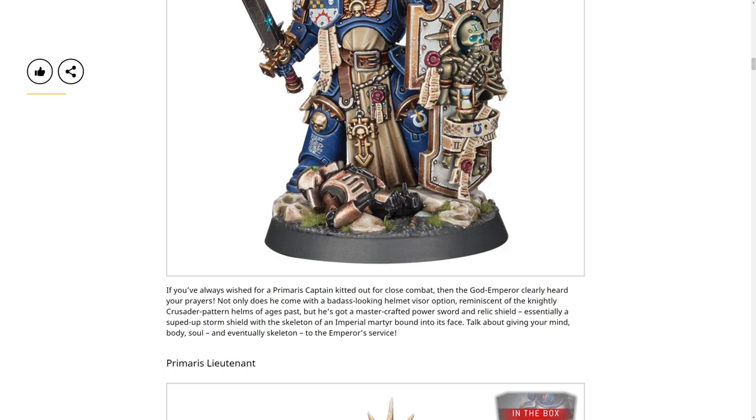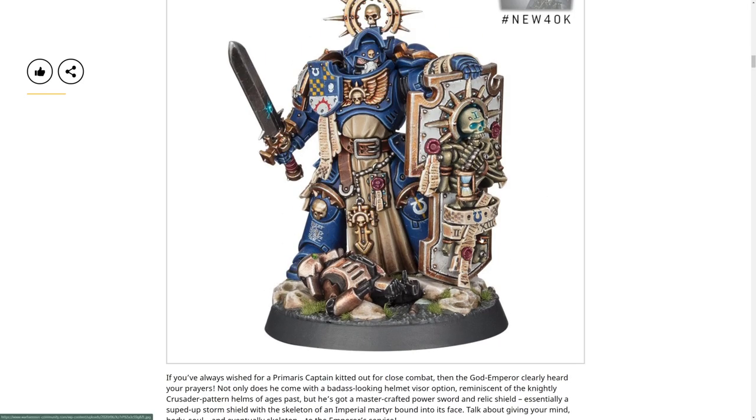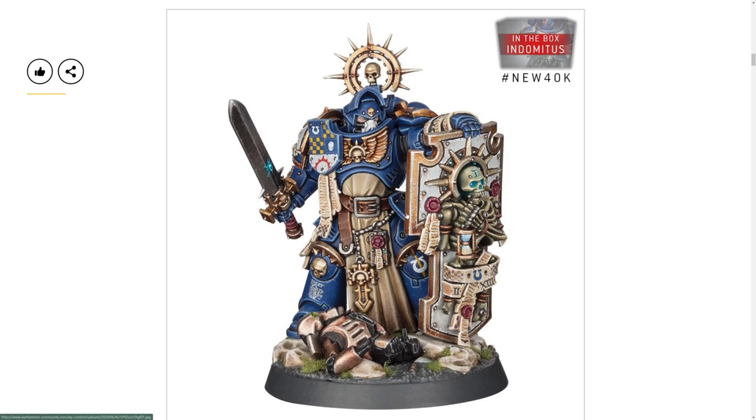Everyone has always wished for a Primaris Captain kitted out for close quarters combat and the God Emperor heard their prayers. I love that helmet. It says right here: knightly crusading patterns of ages past, master crafted power sword - so it's even better, probably adds another AP. And a relic shield - essentially a souped-up storm shield - with the skill skeleton of an Imperial martyr found and bound into its face. It's a better storm shield with a big master crafted power sword.